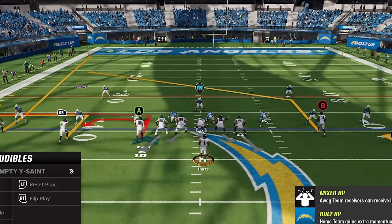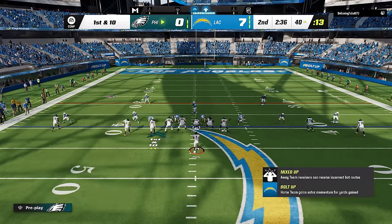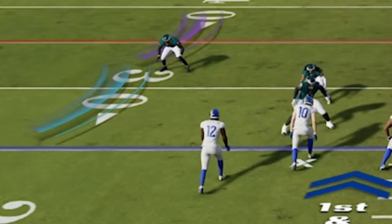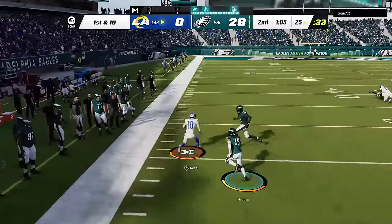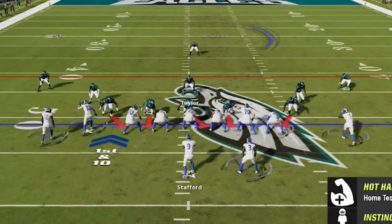Next up is man coverage, starting with man cover 0. Man cover 0 will pre-snap look very similar to cover 4 quarters because the safeties are basically hiding behind the cornerbacks in a man-aligned position. They don't want to allow any inside or outside leverage — something you'll notice in every man coverage in the game. Now, the one main difference between cover 3 zone and cover 1 man is the cornerbacks. In tight formations, cover 3 cornerbacks will be a little further outside because zone coverages cover an area, not a specific receiver. But when you switch to cover 1 man, the cornerbacks shift in right in front of their assigned receiver to take away inside or outside leverage.